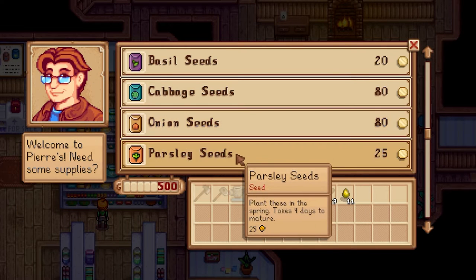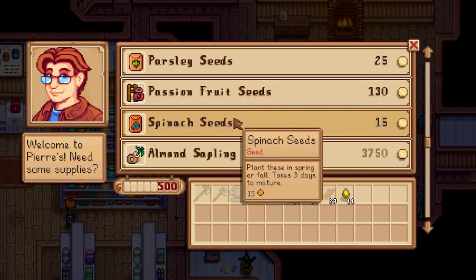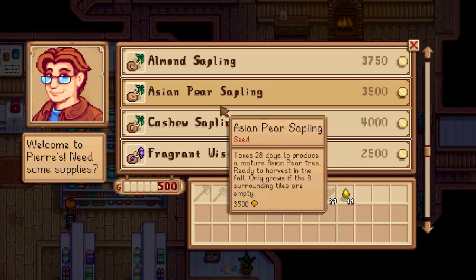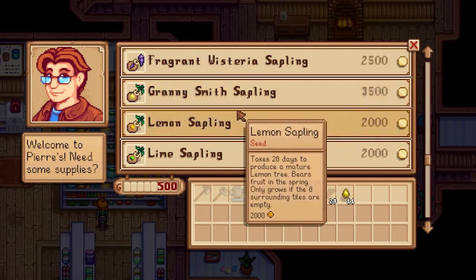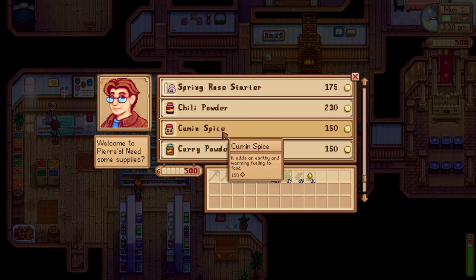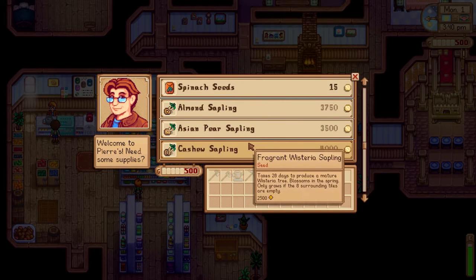Looking at the spring starting crops: onion — that's new. Parsley, basil, cabbage, passion fruit, spinach — that all looks new. And we've got almond sapling, Asian pear, cashew, fragrant wisteria, Granny Smith. A bunch of new spices like paprika and nutmeg, et cetera. We're cooking presumably. Chewing gum! Okay, there's like so much new stuff.